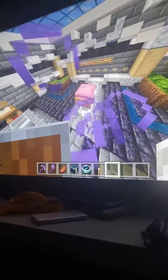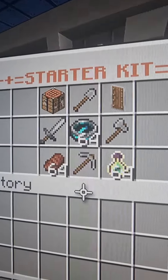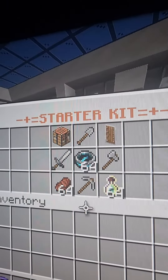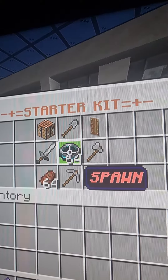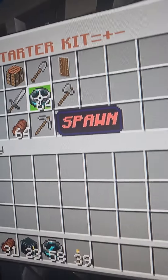This is the starter kit you get when joining my server. You get spawn things you can literally use to come back to spawn.